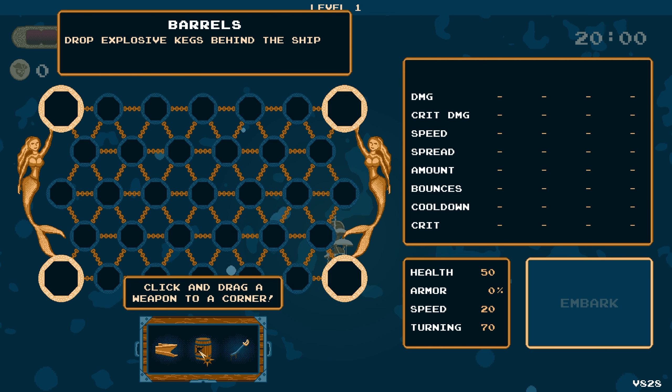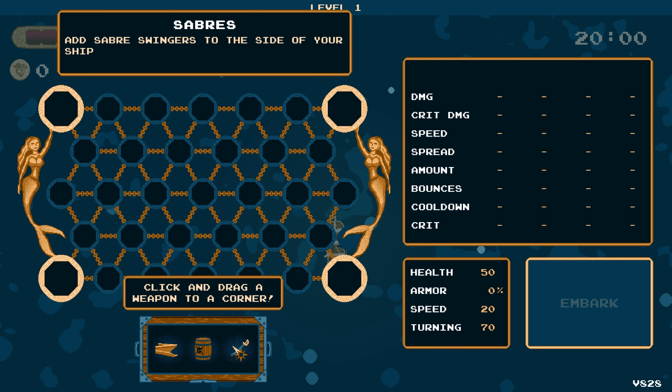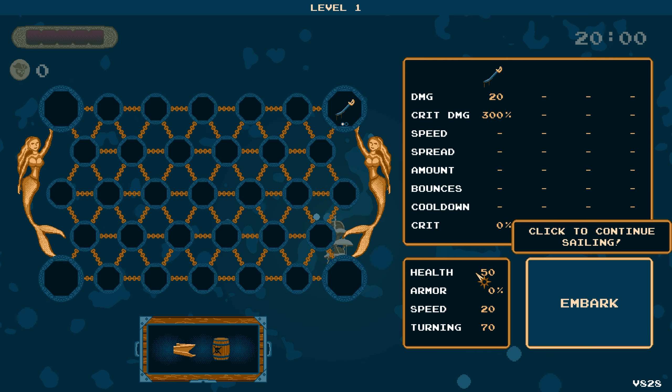The way this works is that it looks like there's four weapon slots, and there's power-up nodes in between the weapons. So you can go with sabers, barrels, and a ram. I'm kind of curious about the saber. I'm just going to throw it in this top right here. It looks like it does 20 damage, 30%. We've got a full stat screen, I like that. This looks like our ship stats, probably.